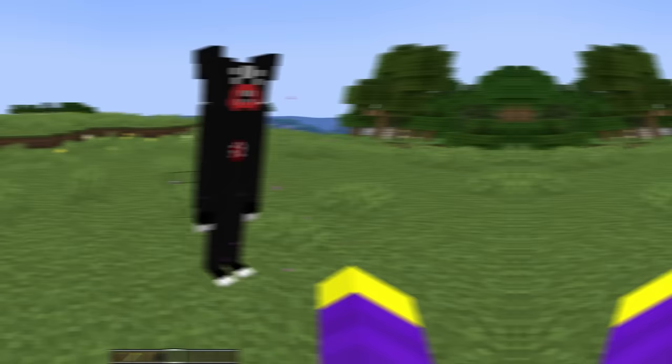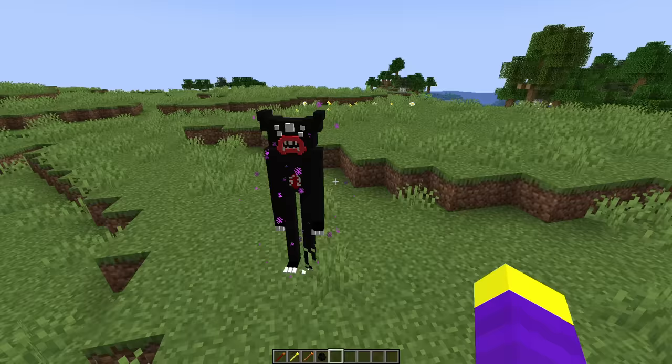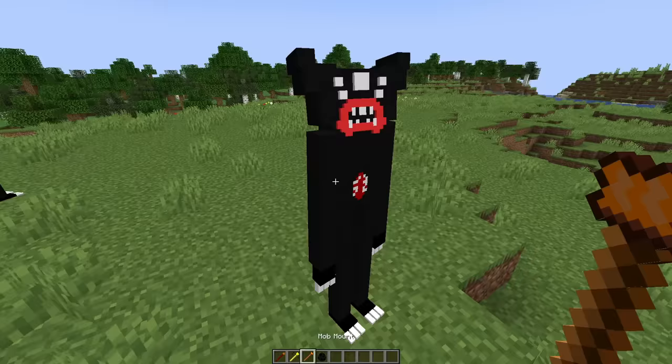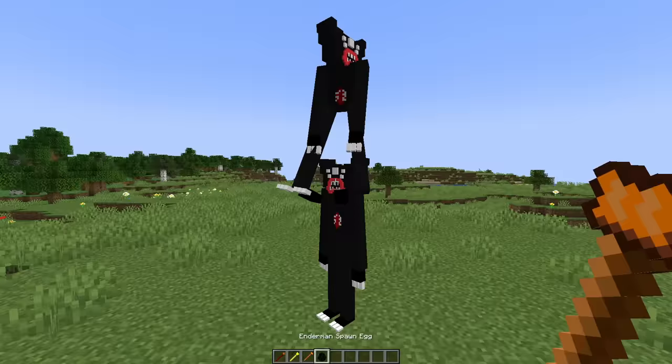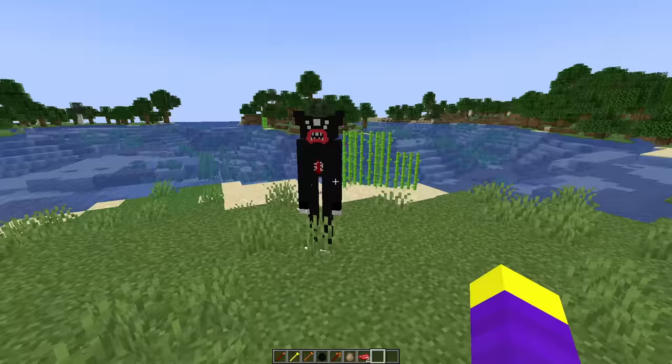Let's see it in game. He actually looks pretty good. Of course, I put both feet on the same side. I think I'm going to turn off these particles, they look kind of weird. Okay, that makes him look a lot better. Let's see a Killy Willy riding another Killy Willy. This is perfectly normal. Let's spawn an army of Killy Willies. Alright, I'm going to give Killy Willy an 8 out of 10. He looked pretty good.